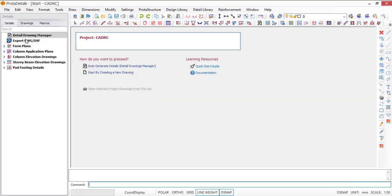ProtaDetails has now opened and you can see the project. The project name is CADRC. Now how do you want to proceed? You have two options: you can either auto-generate the details, or you start by creating a new drawing.